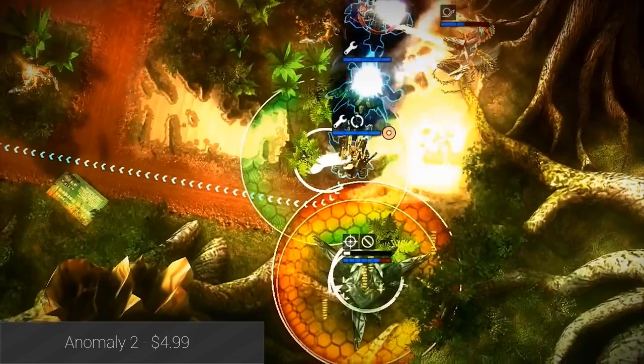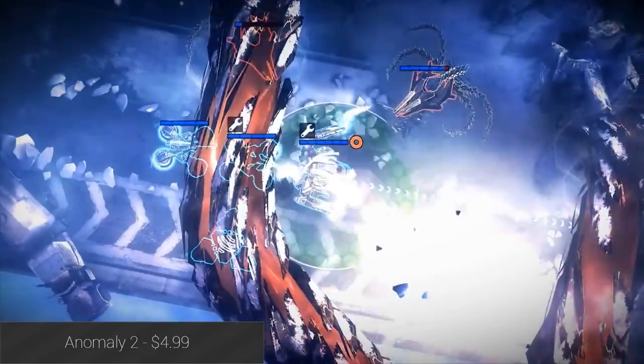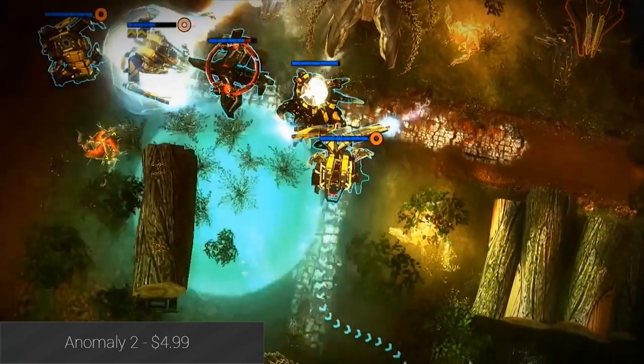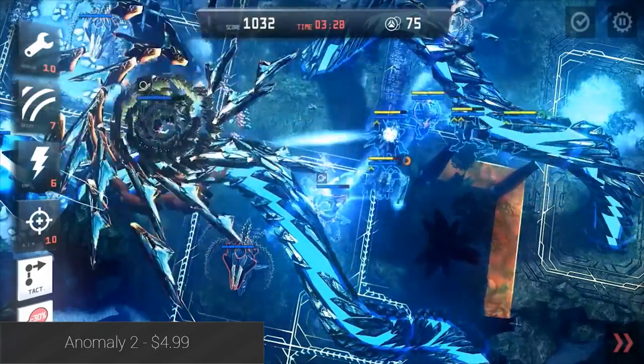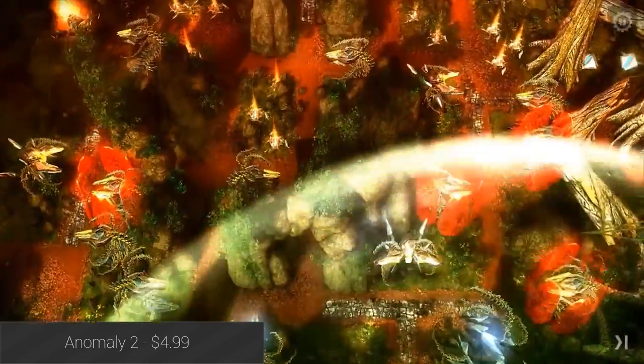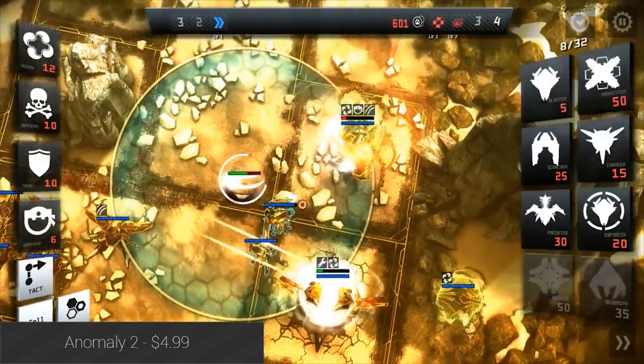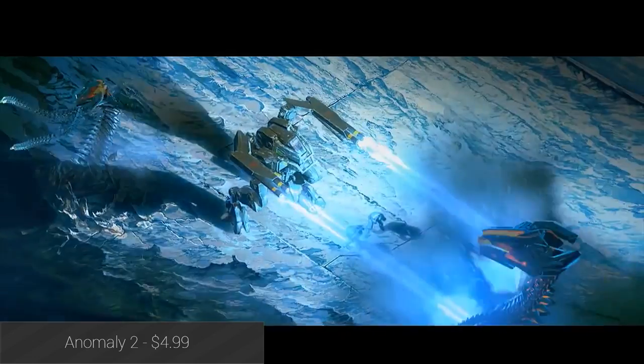First on our list is Anomaly 2. The game was one of the first to feature extra features for the Nvidia Tegra K1 chipset, which include a number of graphical enhancements that are made to impress — and it worked. This game is graphically impressive and fun to boot. Anomaly 2 is a tower defense game that features tower defense, tower offense, a single player campaign, and online play. It also has full controller support and a fairly reasonable price tag.